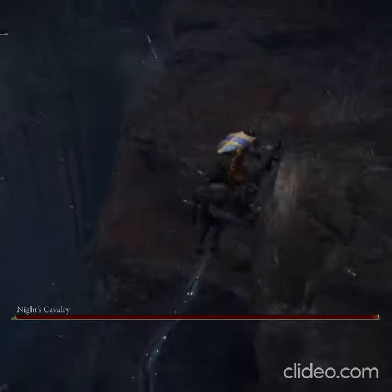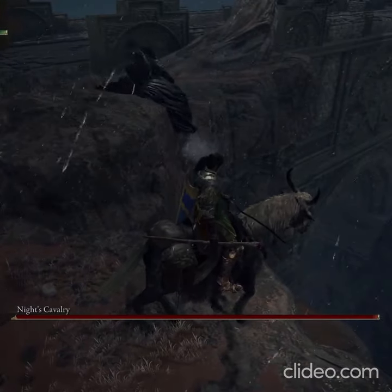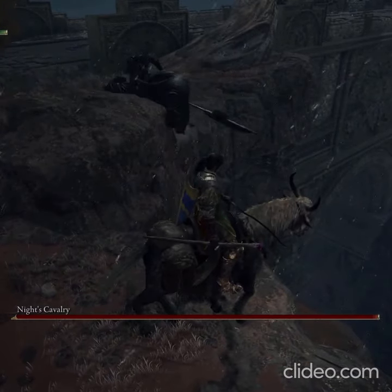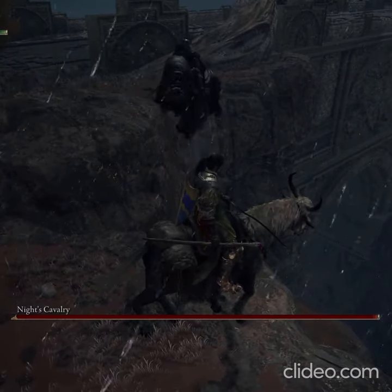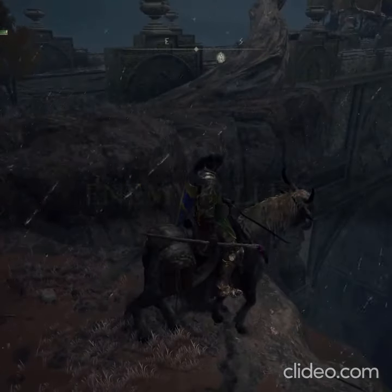Basically you just want to run past the knight cavalry and to the left of him, dance around these rocks over here like I do in the video using a double jump, and get into the right position until you trick him off the side. I recommend doing this method when you don't have that many runes because you can easily fall down yourself.